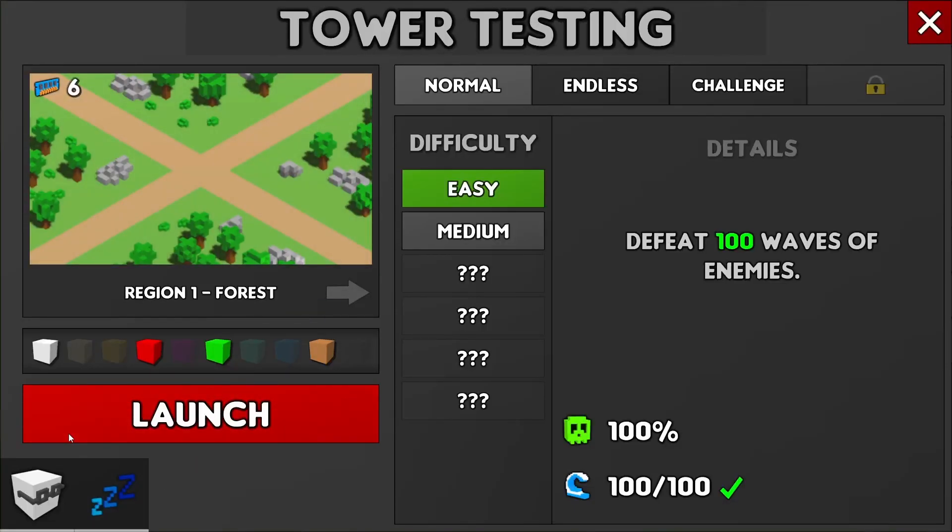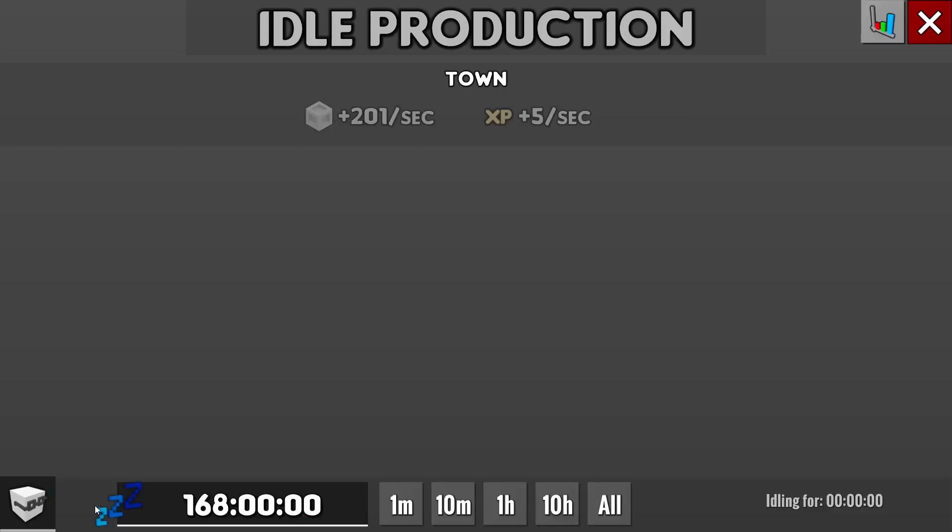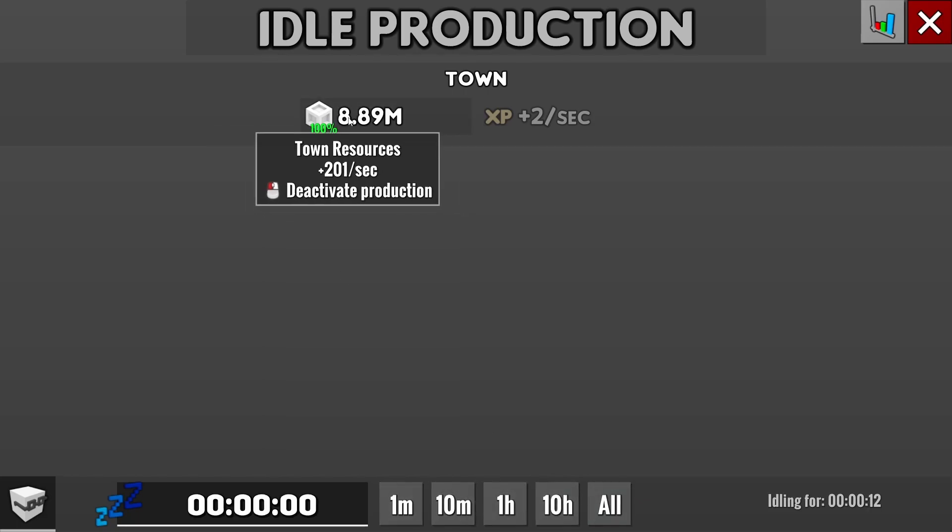Oh I found it! Okay, so when you go offline in this game there's an option where you can go here, look at the idle production, go to tower testing, and you can just say do 10 hours of it or do all of it at once - and then boom, eight million pound resources just like that.